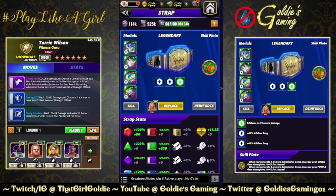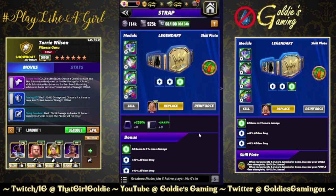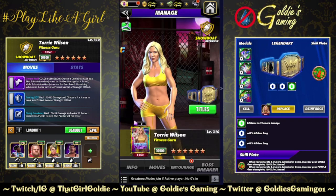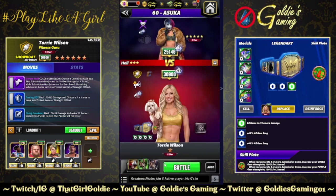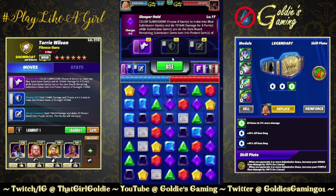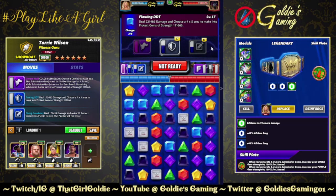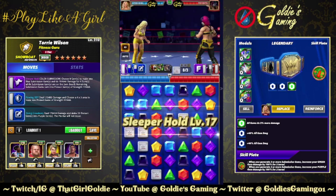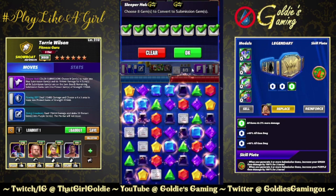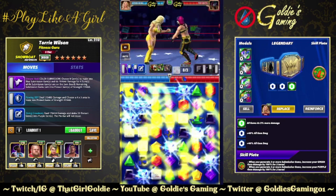On the off chance that after we hit this move we get a blue swipe, it can cycle all of them again — so you're saying there's a chance. For the belt we've switched over to Fury Twos and brought in the All Heart plate: whenever you generate three or more submission gems, increase your green and purple gem damage by 100 for two turns. We only need to make a three match here.